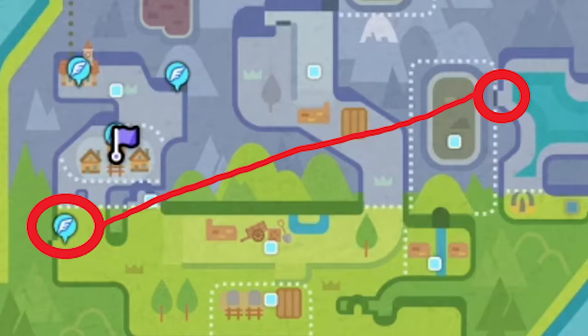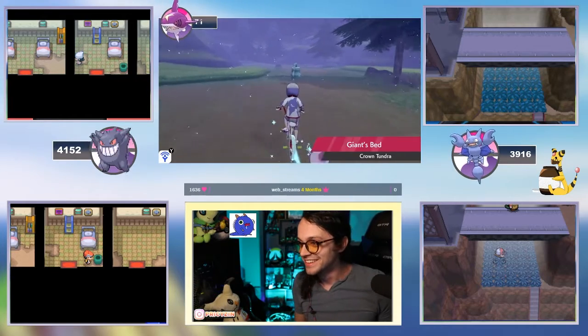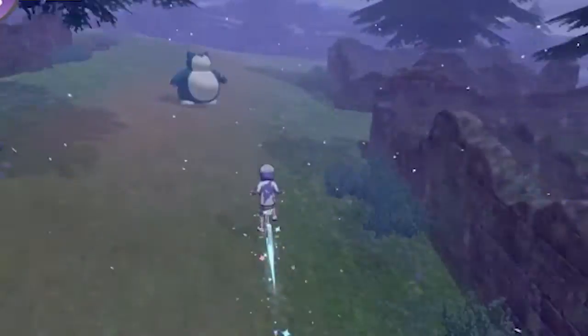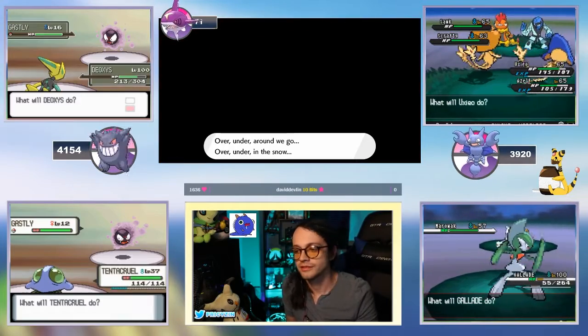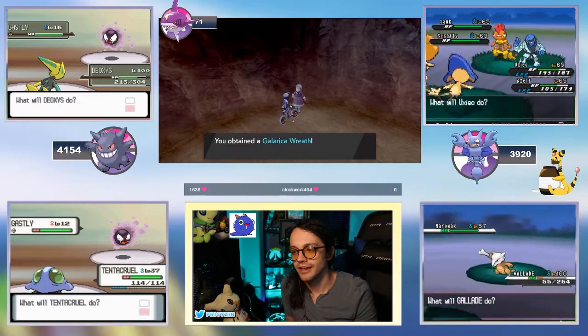Once you have collected all of those twigs, you want to fly to Giant's Bed — I find this to be the easiest. It should take you right in front of Registeel's door, and then you just go straight across the map to the Frigid Sea area. Once you get to the Frigid Sea, you want to go left in the water, follow it around, and you will find a new cave. You just want to go inside that cave.